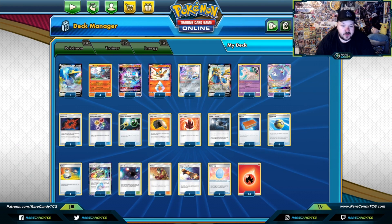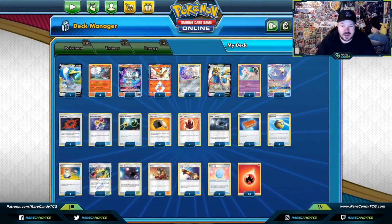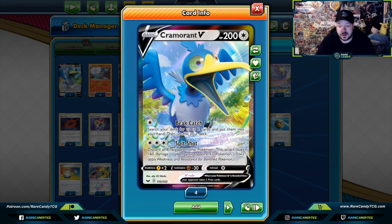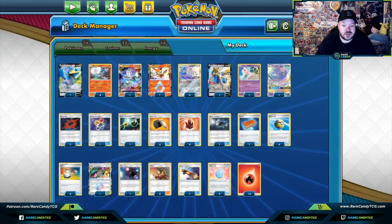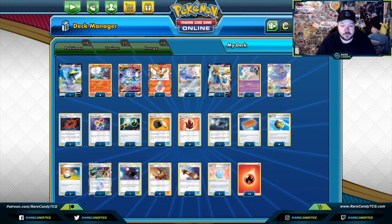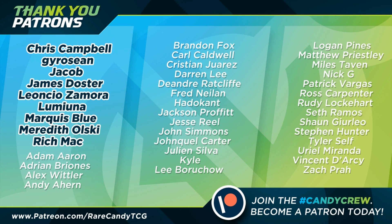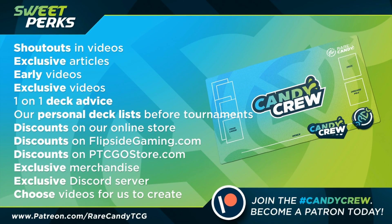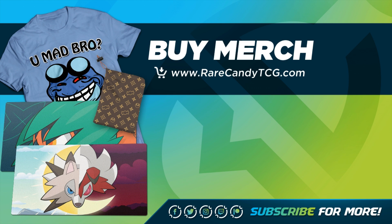Alrighty, so we saw how the deck works. This is exactly where we finished with the list. Again, you might want to add Dedenne GX — not entirely sure about cards like Victini, even though they might be useful sometimes. One card that I really like in this deck is Cramorant V — I can't stress that enough. Probably my favorite card in this deck, just because Beak Catch is clutch. If you enjoyed this video, be sure to like, share, and subscribe to our channel here at Rare Candy TCG on YouTube. If you really want to support our channel, you can go to patreon.com/rarecandyTCG to become a patron — it really would help out our channel. We also have rarecandyTCG.com if you want to pick up some cool merch.